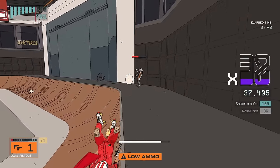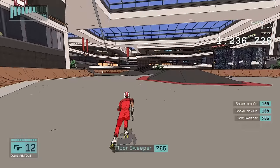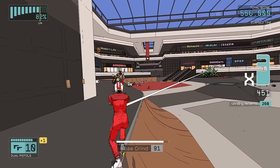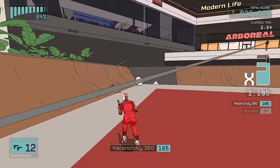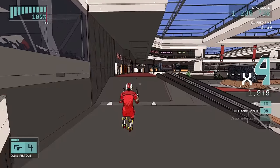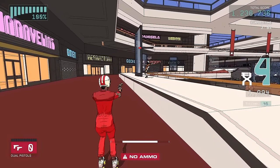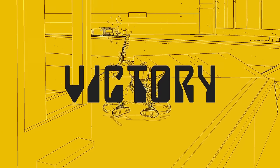It makes for some really cinematic, dramatic moments. The other thing you're seeing here is that players are going to have to dodge around a lot, and there's a dodge button they can use pretty much in any scenario — whether they're just skating, grinding, or whether they're airborne, they can always perform a dodge. They're going to be using that a lot to avoid taking damage from enemy attacks, and you can also use it to make quick directional changes to your movement whilst skating around.